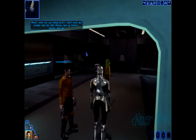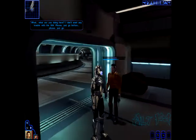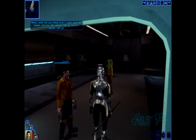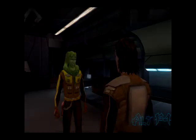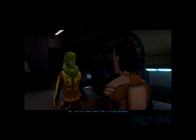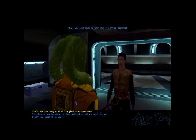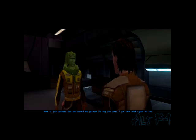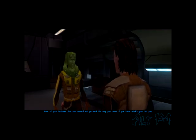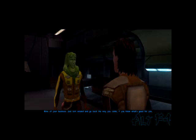What? What are you doing here? I don't want to get a chill from the Sith, please. It's kind of a slimmer Sith suit. I believe he should have opened up with some proper dialogue. 'Hey, you can't come in here. It's a private apartment. What are you doing here? This place was abandoned. None of your business — just turn around and go from the way you came if you know what's good for you.'